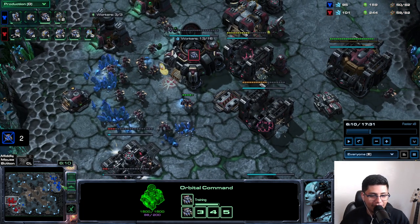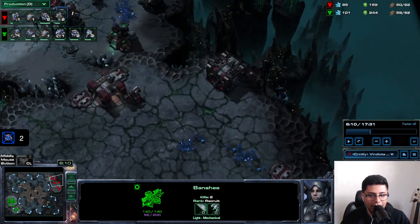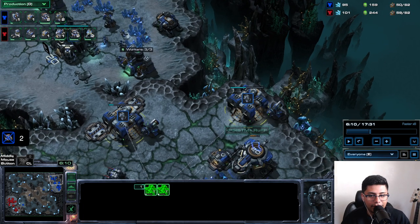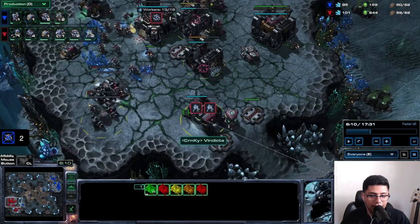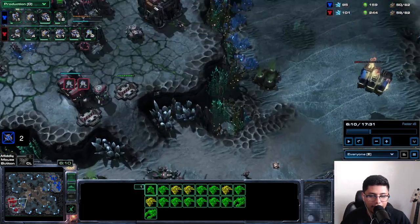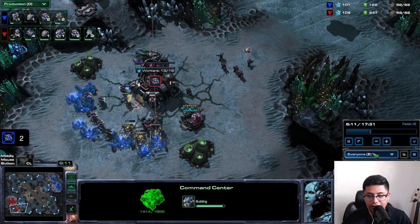I just skipped a bit of the early game — it was a bit weird. Pretty much this is all I've seen from my opponent: it looks like he's going to a factory, magfield cyclone, which he is. Then he's about to go for the BCs right now, and I'm playing very standard — five racks, one starport, one factory — with my third base coming up.